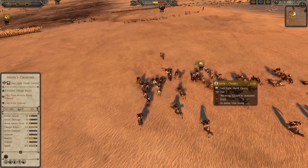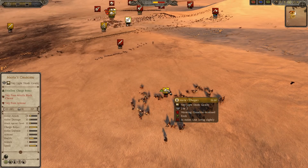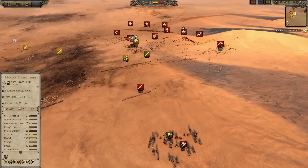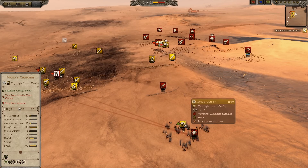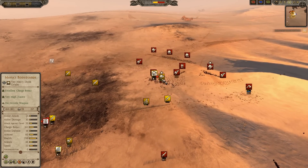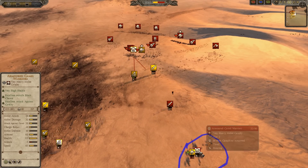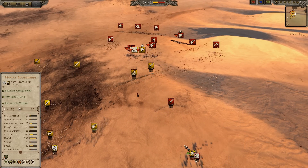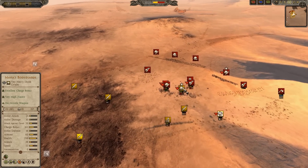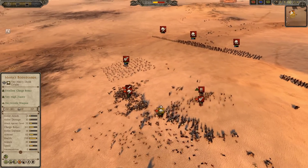If it's not the morale problems, it's the fact that they have really poor health. Frenzy Charge helps their morale a little because it gives them unbreakable - so they're not going to rout instantly, they'll actually fight to the last man, which is pretty useful. You can see the Armored Camel Warriors - they've actually broken there, and they don't have any abilities to keep them in the fight for longer, so even though they were winning, they routed.